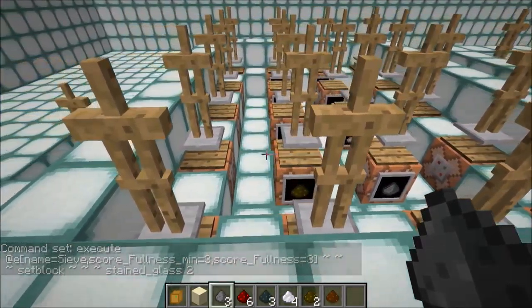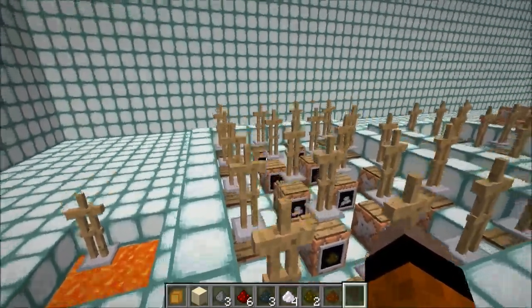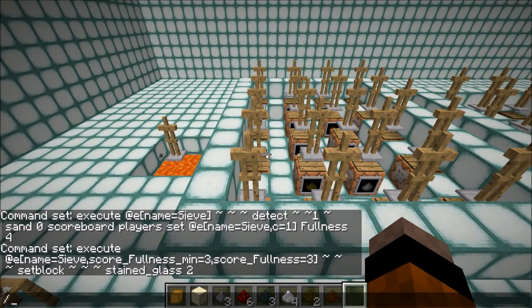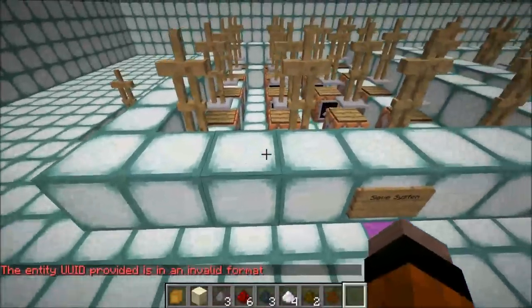This is using the new 1.8 feature, which is the ability to target random entities, which is pretty awesome because you can do a load of cool stuff with it. For example, you can execute at a random entity of type, say, zombie. You need to specify its type, otherwise it will try and do a random player, because "at r" is usually used for a random player, but if you specify type then it will know to do a random entity instead. This would basically execute from a random zombie - we could do kill with a count of 1, so that would kill a random zombie. There are no zombies at the moment because it's daytime, but yeah, you get the idea.